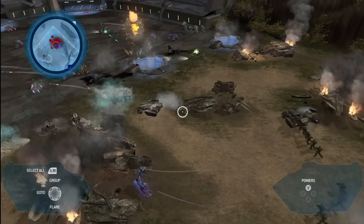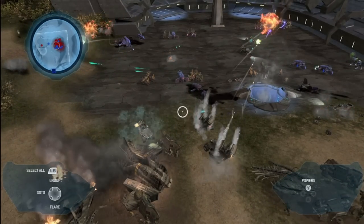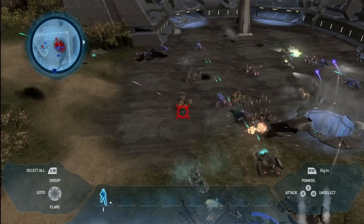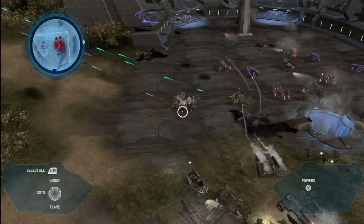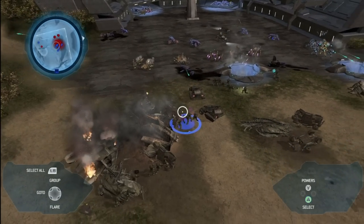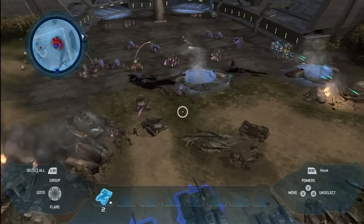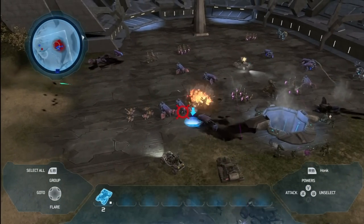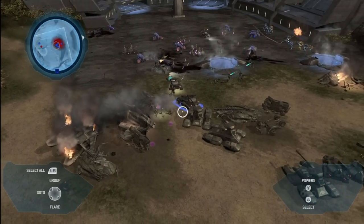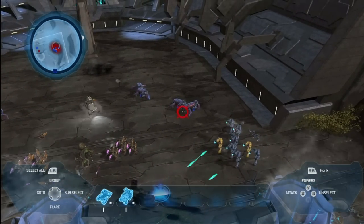It looks like the Covenant are bringing out some ghosts. Those plasma cannons are gonna start to chew up my vehicles. I'm gonna bring in some heavy armor here — got some scorpions inbound. Get them on those ghosts. Let's see if we can turn the tide of this battle around. I don't think those ghosts are gonna be a problem anymore.